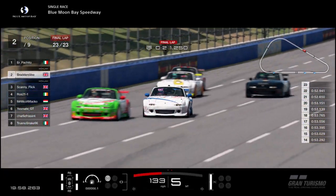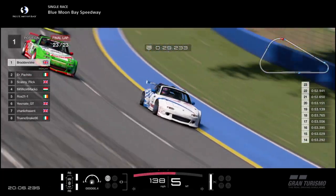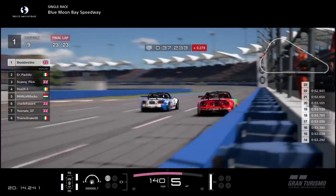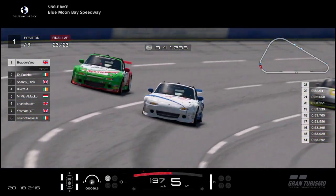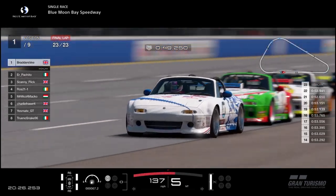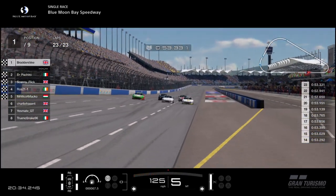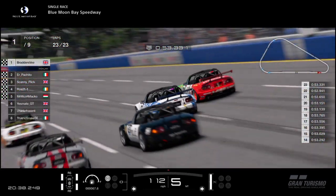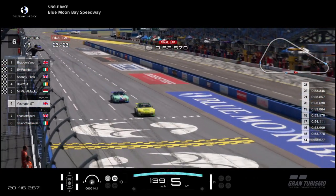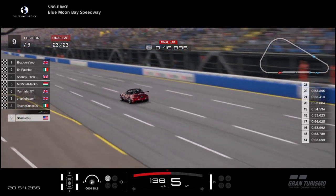Let's catch a replay of that final lap. After the contact at turn 1 it was just left to the top two to battle for the win. Pakito wanted to get the run out of the final turn so he stayed high — you can see the slight contact, but Pakito still on the high side getting better acceleration with a few more miles per hour. But Braders went to the inside as much as possible, and as they crossed the line it was Braders, Pakito, Scanny Flick, Ross, and Matko — your top five here at Blue Moon Bay Speedway for this first sprint race. Fantastic racing. Matko might feel a little bit aggrieved after being first and second for so long. In 6th place is Yesmate, working with Charlie Fraser. In 8th place is Snake, who had that incident with Yesmate. In 9th place is Samios. We hope you've enjoyed this race — there are more races to come.